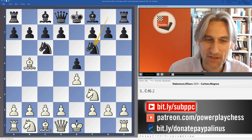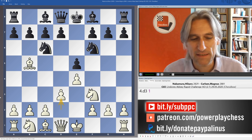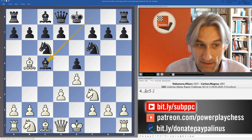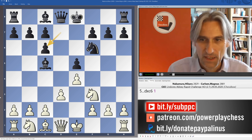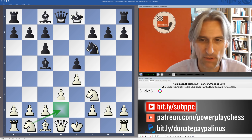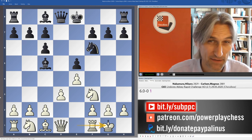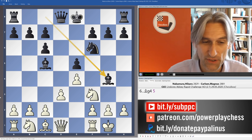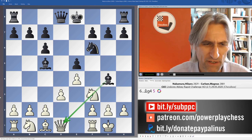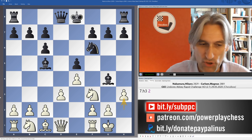A nice solid start from Magnus Carlsen — a Berlin. Nakamura keeps the tension, doesn't go for the endgame, and takes on c6. And here he castles. Knight d2 is a more flexible option; castles is very committal and gives black a very interesting option which Carlsen took advantage of.